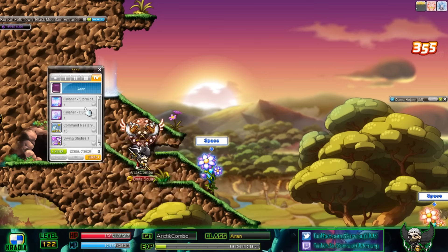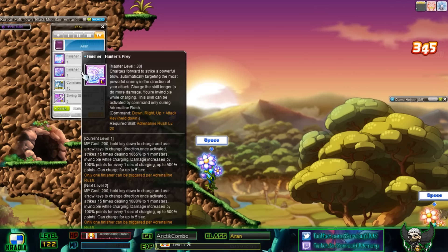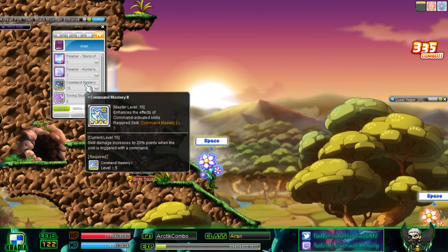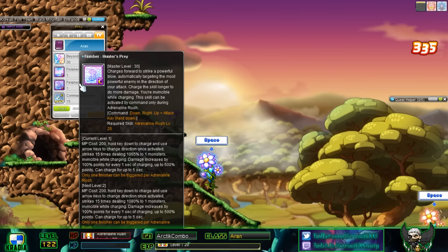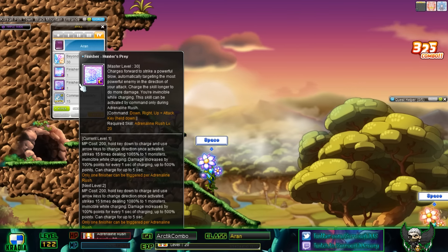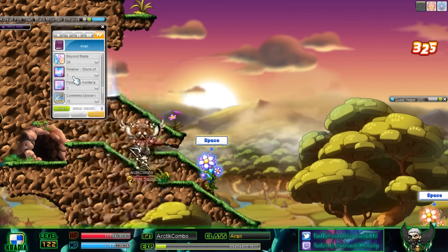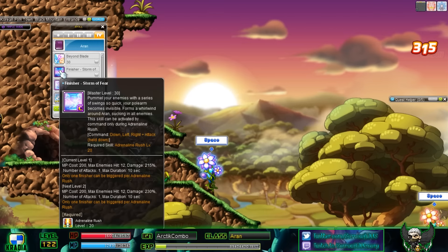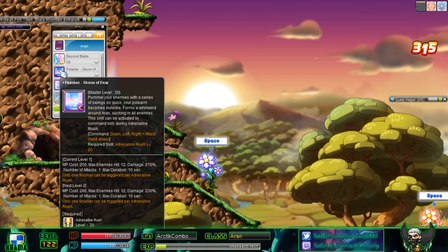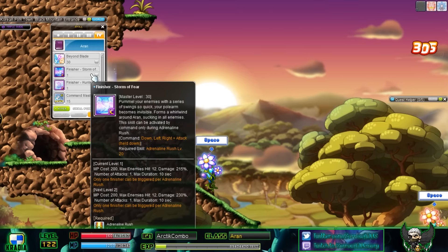Finisher: Storm of Fear and Finisher: Hunter's Prey — you can pause and read them. These are both ultimate abilities like Combo Tempest, and they work in a unique way. You have to be in Adrenaline Rush mode with a thousand combo, and then shortly after using the finisher your Adrenaline Rush ends. You cannot assign these to a hotkey, so you have to memorize the commands. You also have to hold down the key while using them.